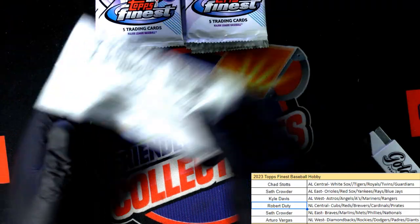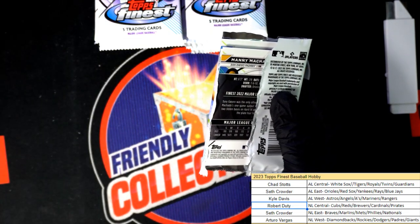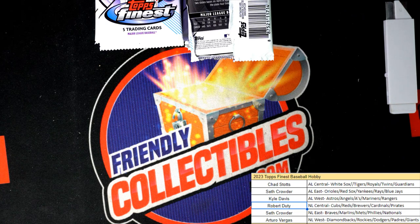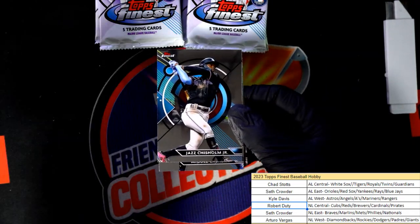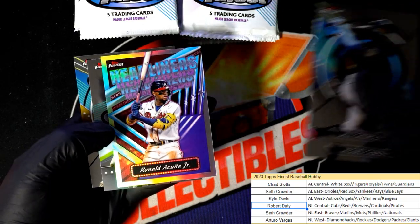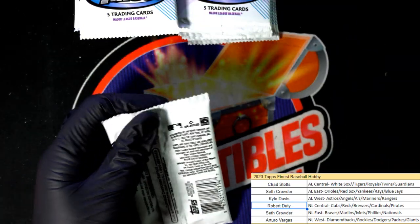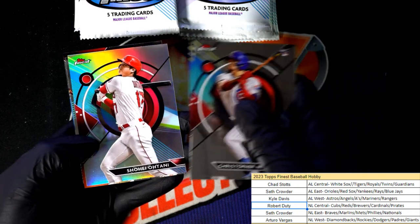Okay, let's do this thing. Nice — Acuna Headliners, Acuna! Cubs rookie there, and there's an Otani refractor.